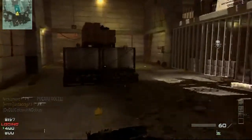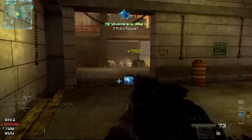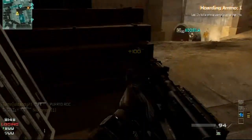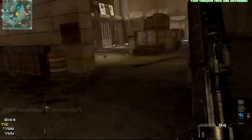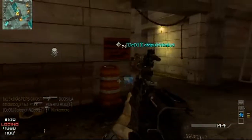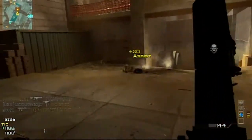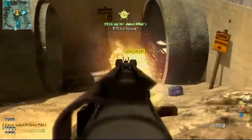That shotgun guy was aggravating the hell out of me this whole game. You can see I get my two kills, pick up my Scavenger pack, get this guy. The Portable Radar is really good — I like it a lot, especially when trying to get MOABs or killstreaks in general. The mine failed me really hard on that one, and I went right here and got a double kill.